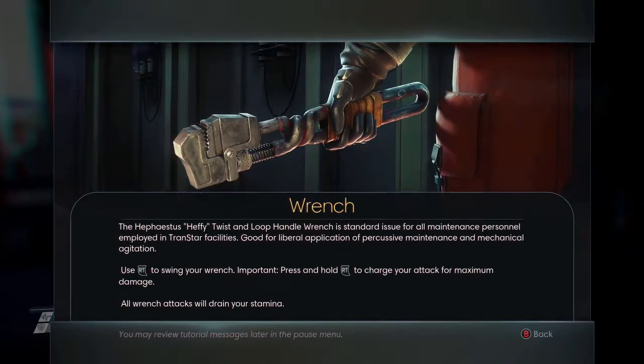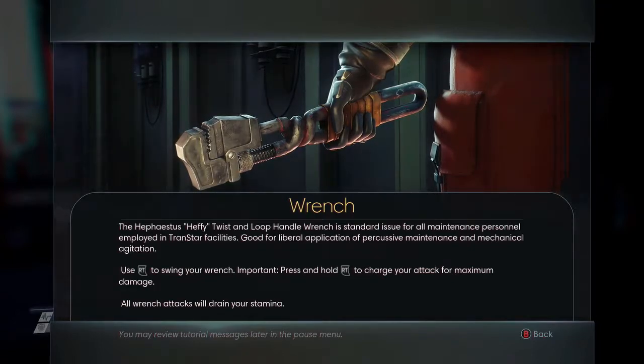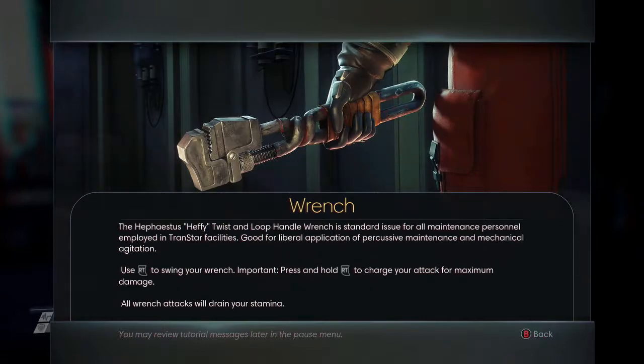The Hefie twist and loop handle wrench is a standard issue for all maintenance personnel employed in Transtar facilities. Good for liberal application of percussive maintenance and mechanical agitation. Use right trigger to swing your wrench. Press and hold right trigger to charge your attack for maximum damage. All wrench attacks will drain your stamina.